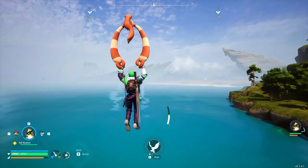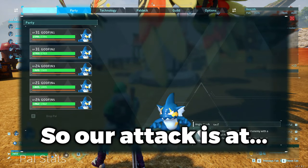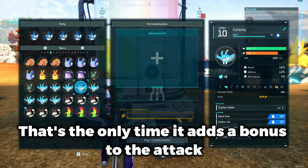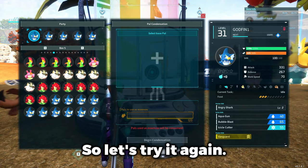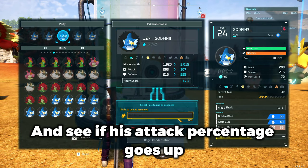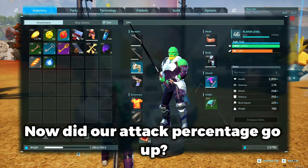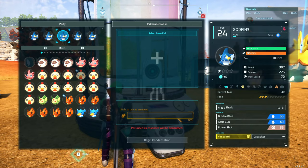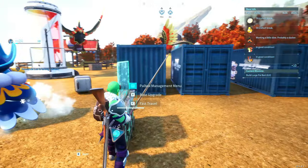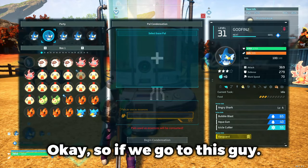Our attack is at plus 107%. I think if you only get up to one star, that's the only time it adds a bonus to the attack. Let's try it again — at 107% the attack percentage did not go up. So we'll put him in here and condense — did our attack percentage go up? No. Wait — okay, so it does go up, you just have to take him out of your party and then put him back in, and then it goes up like one percent.